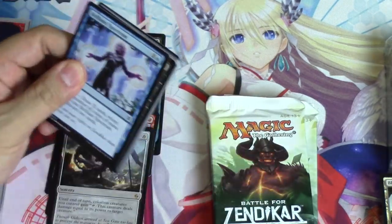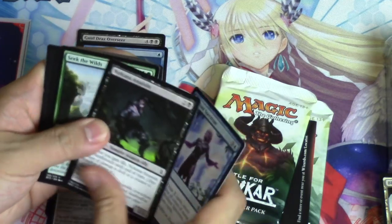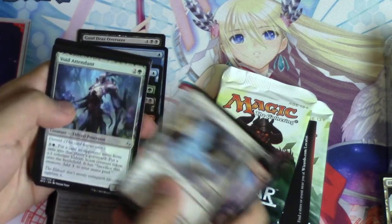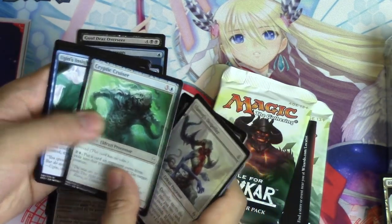I have a feeling we get Kiora in the last four packs. Gideon's Reproach, Ghostly Sentinel, and the Explosive Cruise — oh, Retreat to Coralhelm!